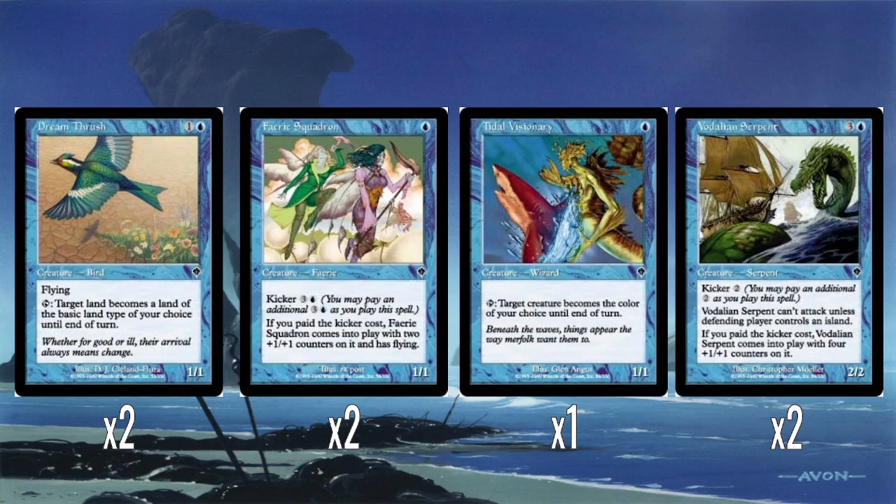We have two Dream Thrush. It's two mana for a 1/1 flyer. Tap: target land becomes a basic land type of your choice until end of turn. There's a decently sized domain theme throughout this set — domain being the mechanic that cares about how many basic land types among lands you control. Dream Thrush helps a little with that. It can also help mana fix: if you want to cast a black card and you've only got islands, you can turn the island into a swamp and then it produces black mana.